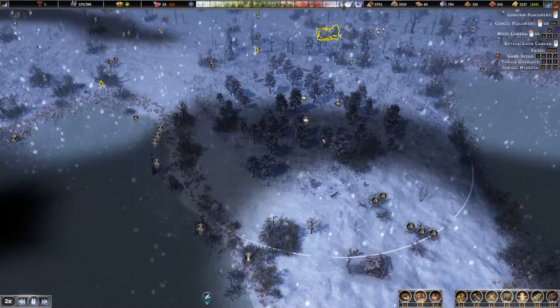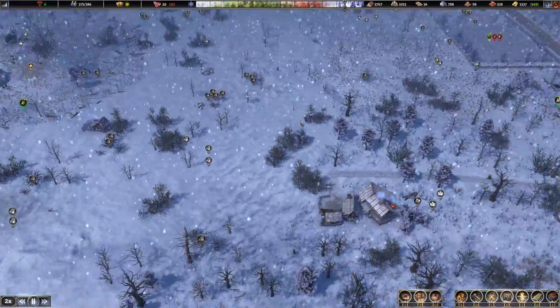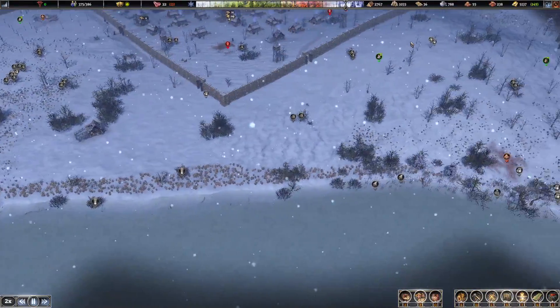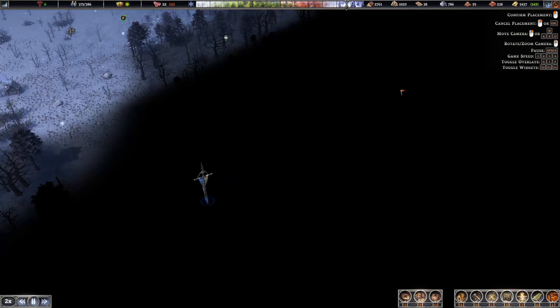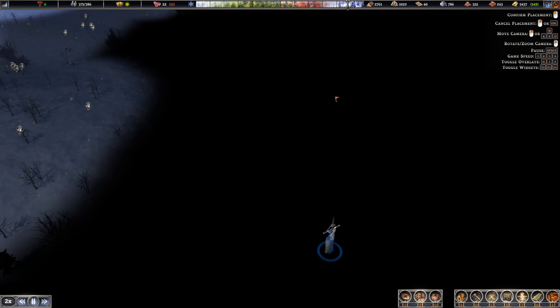I think maybe we need to bring you back over this area here. I do wonder whether it might pay to move the work camp over here, but we don't know what's down here. So I think we've got the population for it — let's just find out what's on the back of here.